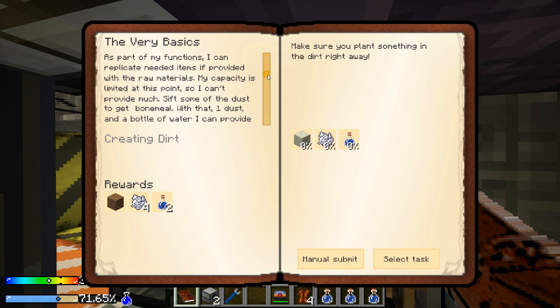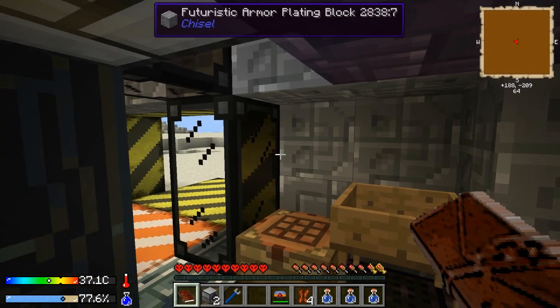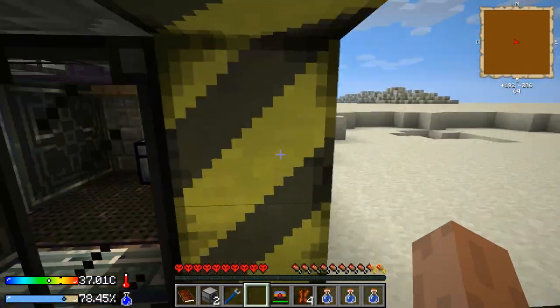The very basics: as part of my functions I can replicate needed items if provided with the raw materials. My capacity is limited at this point so I can't provide much. If you give me some dust to get bone meal — one dust and a bottle of water — I can provide essential surviving material.